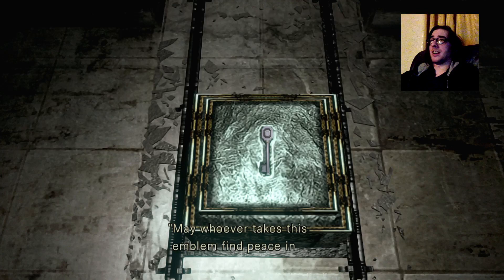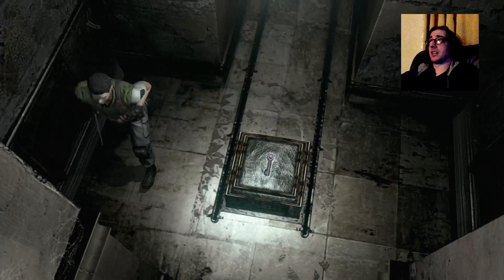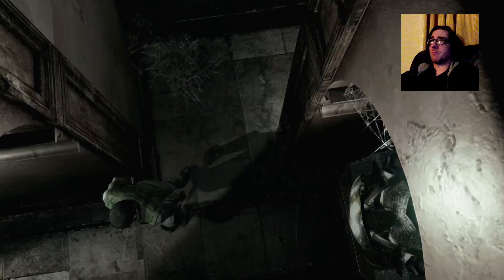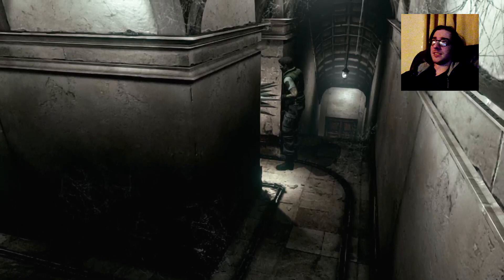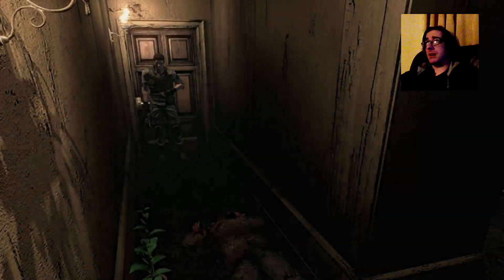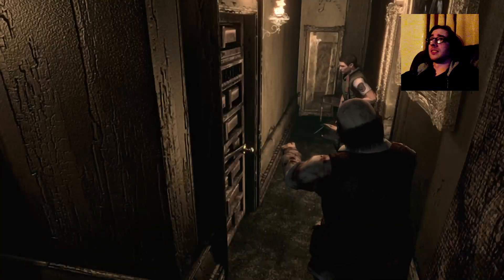'May whoever takes this emblem find peace in death.' But I can't carry any more items - thank goodness, because that would have killed me! Another shield there. It's locked - emblem of a helmet. I guess through the mirror area maybe. I do know that if I took that key the walls would close in and a spikey jackass would ram his spikey shield right up my bum bum.